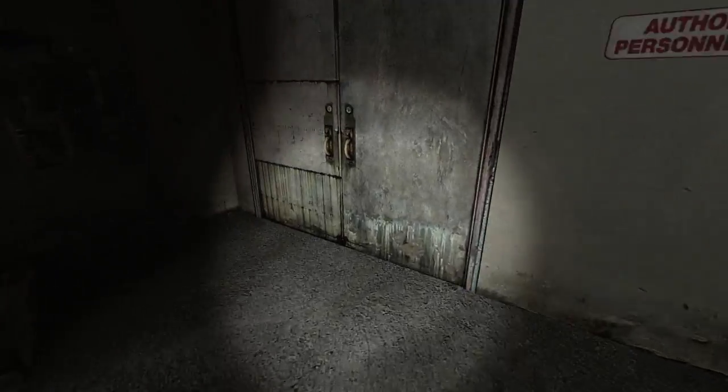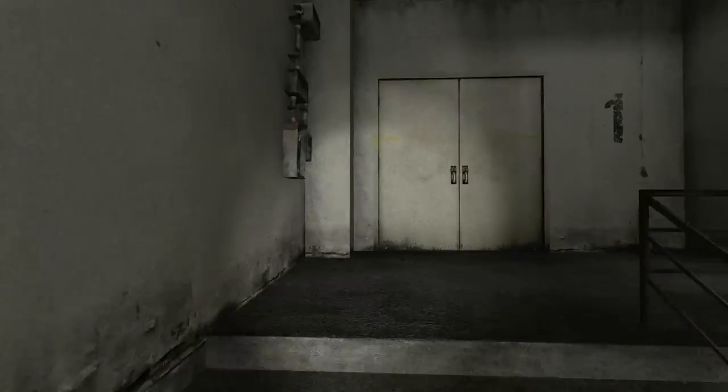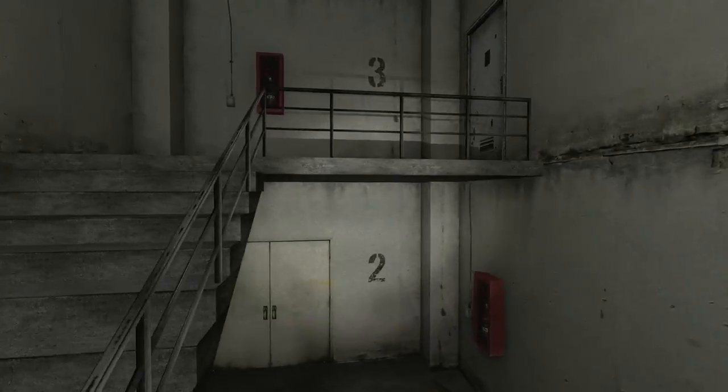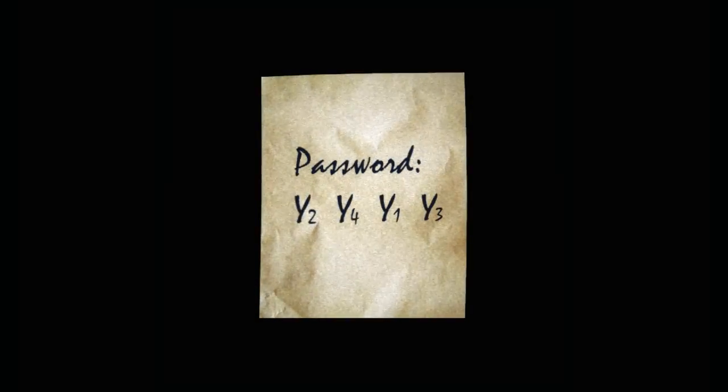Let's try the basement, although I think the basement is broken. Yeah, the lock is broken. Oh hello. This is like a full-on equation — X and Y. Let me write this down. Y2, Y4, Y1, and Y3. Is that all the information I need? Because the hint said there's three pieces of paper, and I only have two. Y2. Hmm.